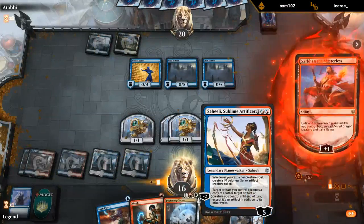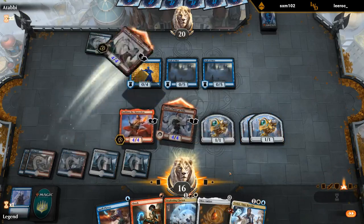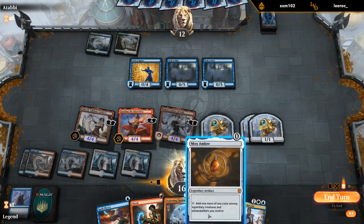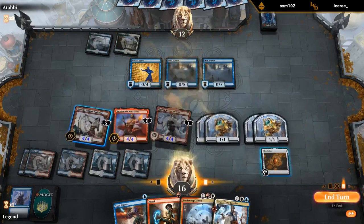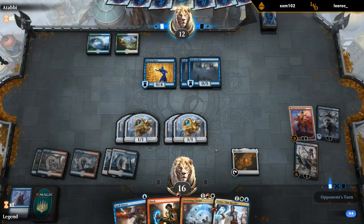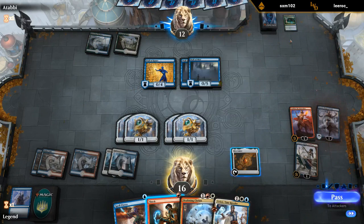Just going to plus. Important thing to keep in mind: if you use Saheeli, you don't want to be copying a planeswalker that's turned into a dragon, because the legendary rule will still apply and you'll have to sacrifice either the copy or the actual planeswalker. Also want to keep Saheeli's minus two in mind. Growth Spiral denied by Narset.